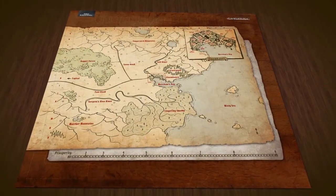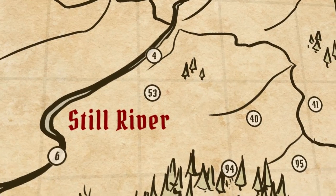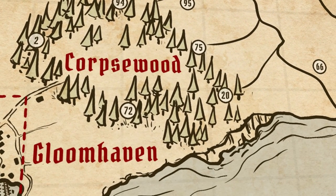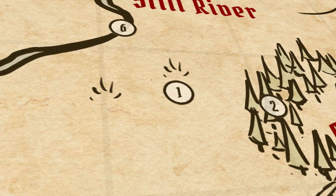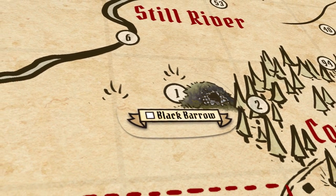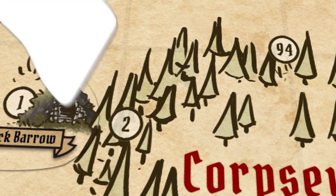This is the campaign board which is used to track things that happen in the world. The numbered circles are potential scenario locations, which are unlocked through the course of the campaign. At the very start of the campaign you'll be instructed to add the first sticker to the board, meaning that scenario 1, the Black Barrow, is unlocked. As the campaign progresses more and more stickers will be added to the board, unlocking more scenarios.